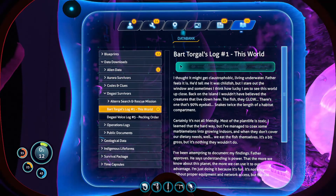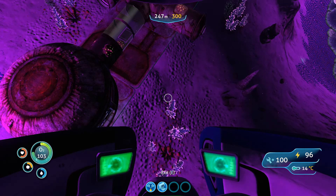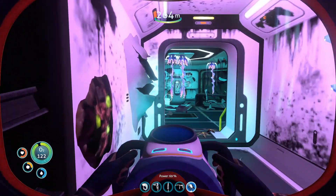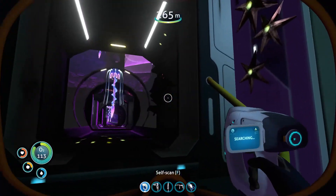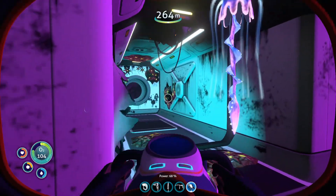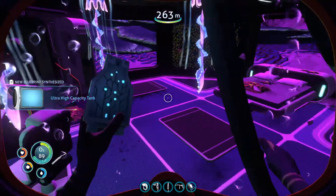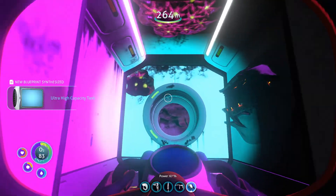New blueprint acquired. I thought it might get claustrophobic underwater. Father feels it is — he'd tell me it was childish. But I stare out the window, and sometimes I think how lucky I am to see this world up close. Back on the island, I wouldn't have believed the creatures that live down here. The fish glow. There's one that's 90% eyeball. Snakes twice the length of a habitat compartment. Certainly it's not all friendly. Most of the plant life is toxic. I learned that the hard way.